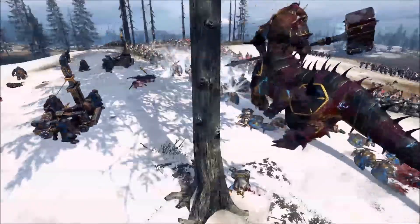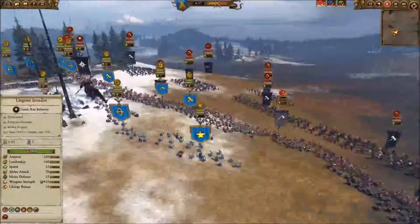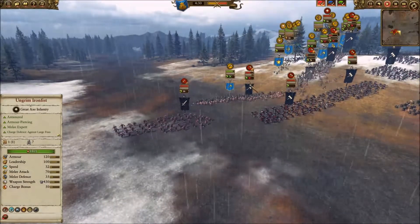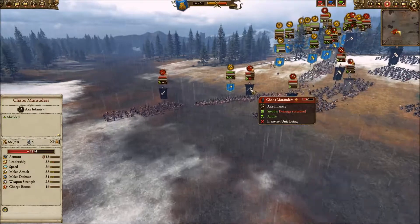What a bloody mess he's making of my guys here. The quarrelers are having a little bit of a hard time with Kolek — to be expected. He's holding back his better infantry. Smart play, letting his weaker units soften up my guys.